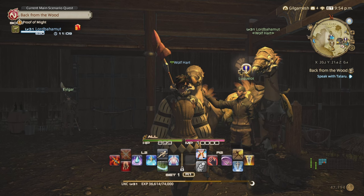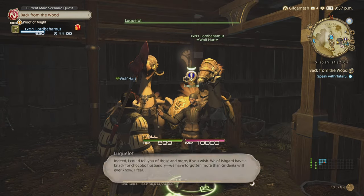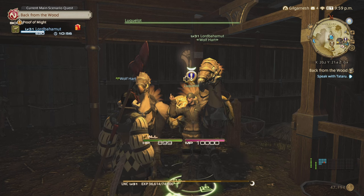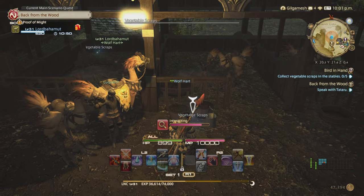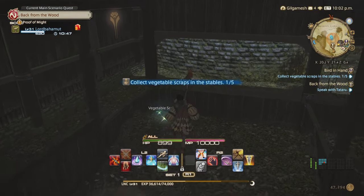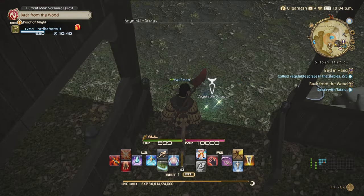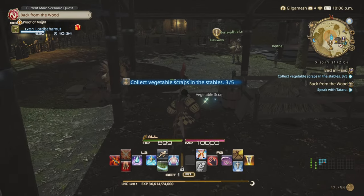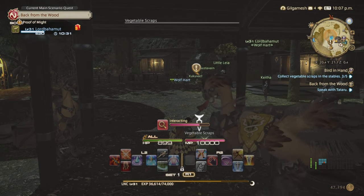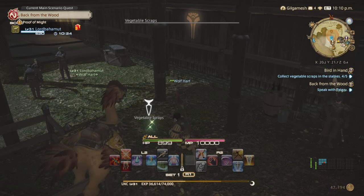Thanks to one of my subscribers, I was actually able to use their house and their chocobo stable. So now we can accept the quest 'Bird in Hand.' Now we need to collect all of the vegetable scraps around the stable — there's a total of five. Also, remind yourself that your chocobo is on a timer. When that timer goes off they will dissipate, and then you must use another Gysahl Green to summon them again. So be very wary of the time limit.